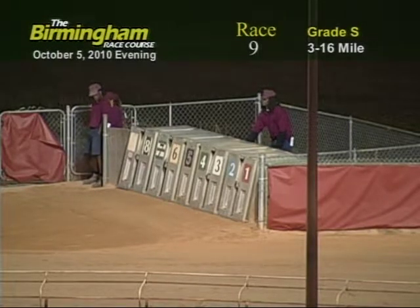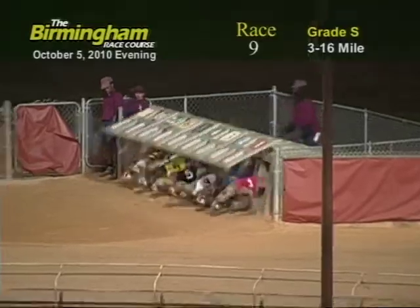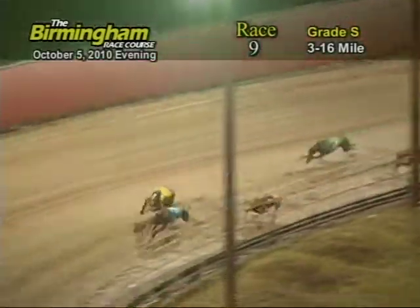Here comes Smitty for race number 9. And they're off. Out in front is the 6, followed by the 3, 5, 2, 8, 4, 1, and 7. As the greyhounds go into the first turn, 2 has the lead, followed by the 6, 5, and 4.